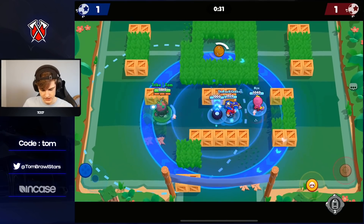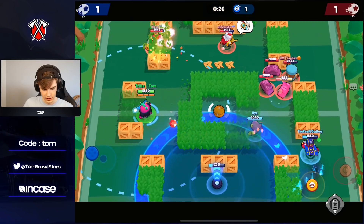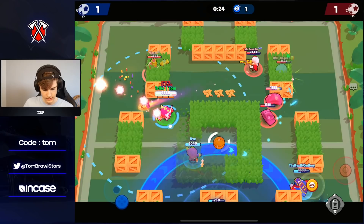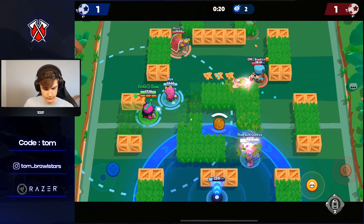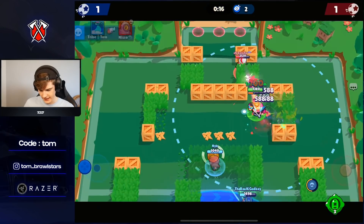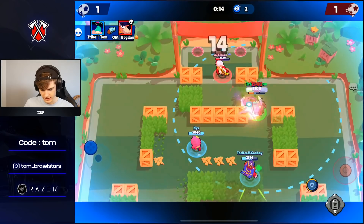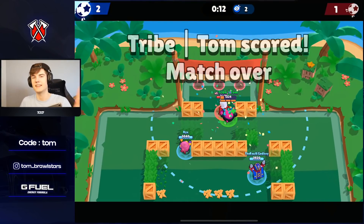We're going to stay on Mariko. Got the stun — let's push up. We're going to get pinched though. My teammates are pushing up. Gene can pull this Riko — easy pull for him. Going to go stun this, and we can just move this. I don't think he has enough shots to take us out. That's going to be a GG in the first one. Let's get into the next one.